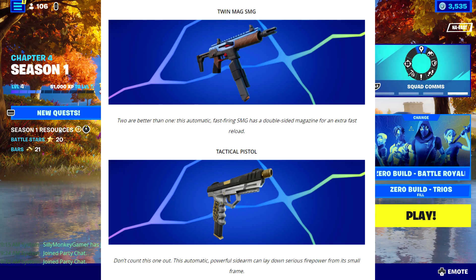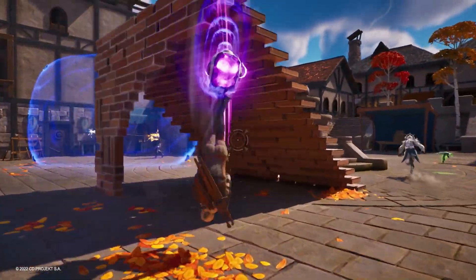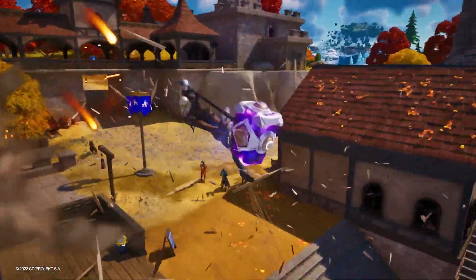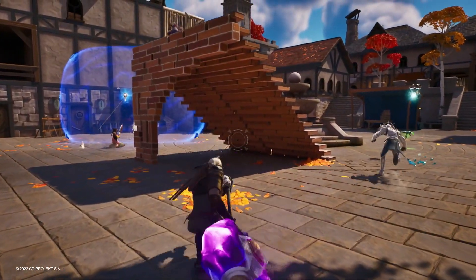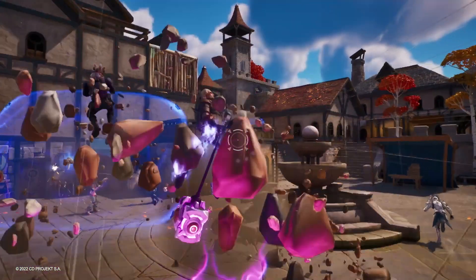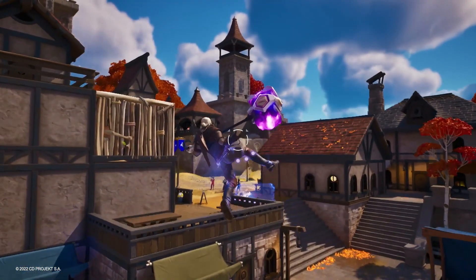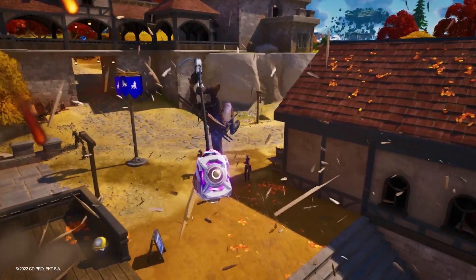Next up is the Shockwave Hammer. Not only does this melee weapon deal damage to opponents, but it also launches them far away. You can also use it to launch yourself and teammates. I've heard it's super overpowered and that you can fly across the map quite literally — though damage-wise I've also heard it's not that great.